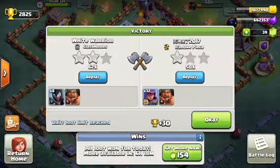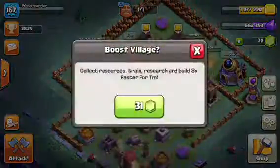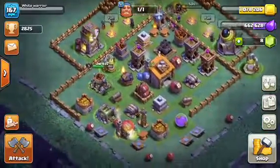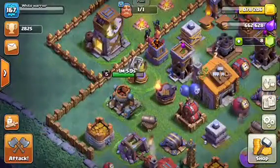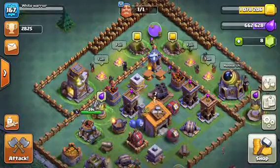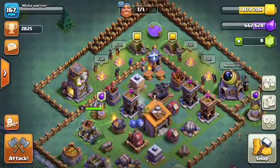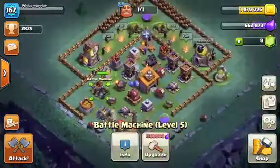We got a 50% one-star on our base from their two max archers and a level 4 Battle Machine. Let's go ahead and boost our Night Witches — they'll be done quickly, I'm just waiting on my Battle Machine. I have my clock tower activated so it won't take long. I don't know how to say this, but I have a lot of support right now — thank you guys for keep watching my videos.